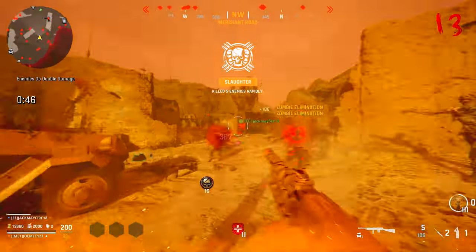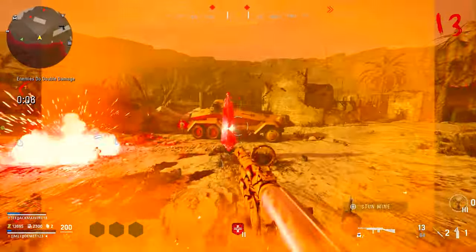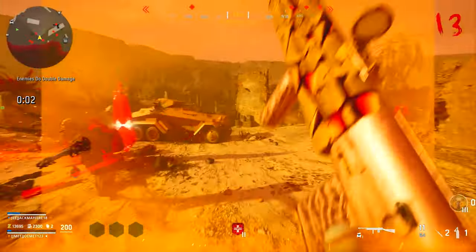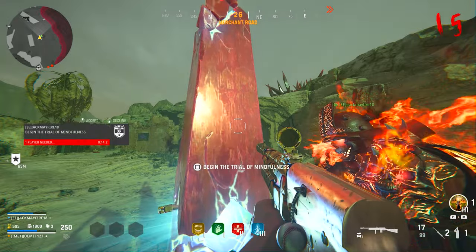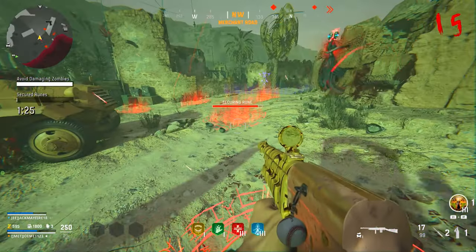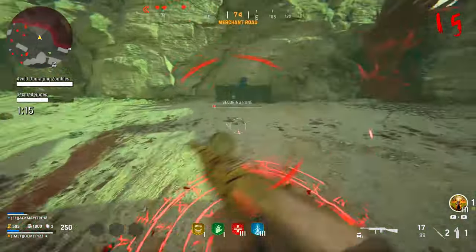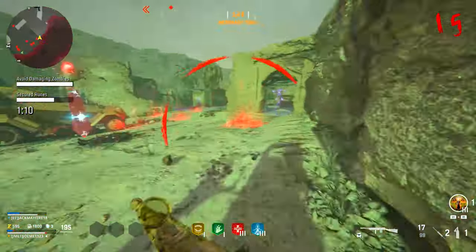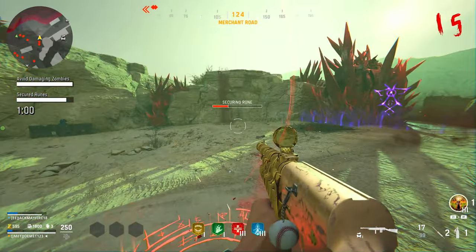After completing your final round of Simon Says, interact with the big red crystal to attempt the final part of the Trial of Mindfulness. Simply train the zombies around and stand on the red circles to secure a room — you can't shoot or damage the zombies during this step. Once you secure enough rooms, the trial is complete. Decoy grenades would be helpful here, but for the most part just training around will get it done.